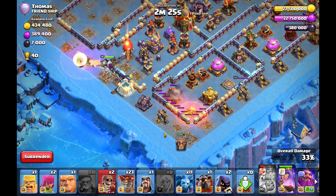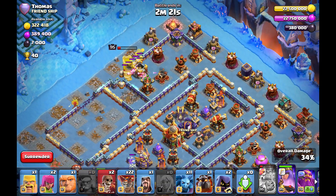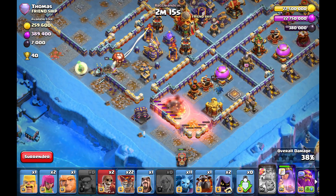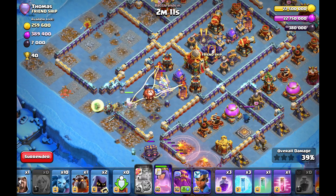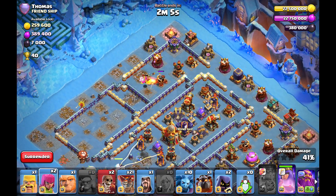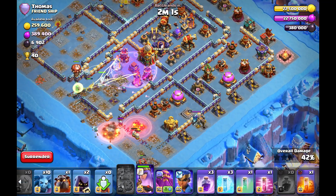The queen is targeting the gold storage and should move into the monolith soon, then go straight to the tunnel. The flame flinger at the top is clearing out the wizard tower and going towards the double cannon — the funnel is setting up perfectly. I have to watch out for the rage tower and when the clan castle comes out. If there are like six inferno troops in rage, I have to use my spells very fast, otherwise my queen will die through her ability.